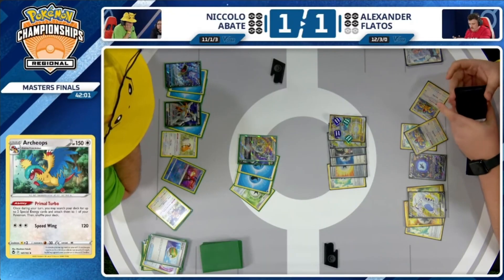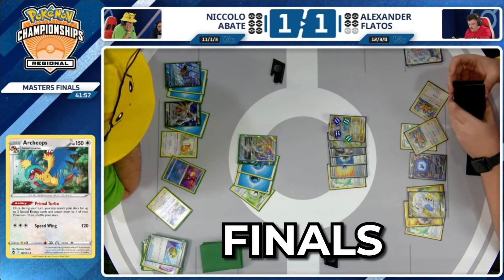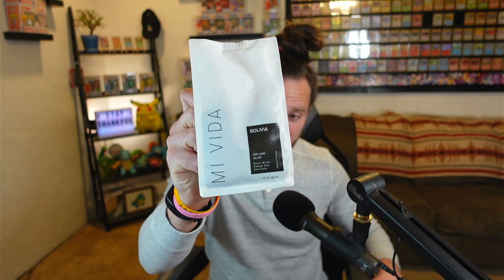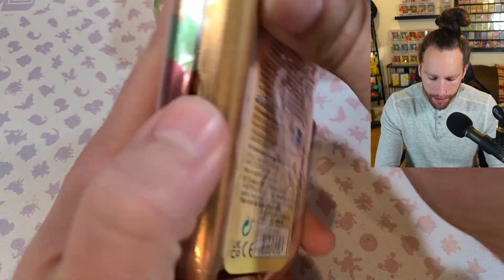We got Pokemon 151 Mini Tens. We got Arceus V-Star and Gyarados V-Max in top four of the Sacramento regionals. Coffee today is Mi Vida — My Life — Bolivia. It's got some citrusy brown butter orange zest notes in it. And today's featured mug, like always, is the Gimme Strength Mouse Mug. Hope you guys are doing well and I want you guys to know that you are loved. Let's open these packs — here are the Pokemon 151 Mini Tens. Let's get into it.